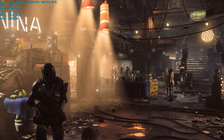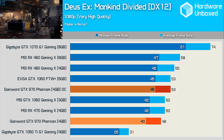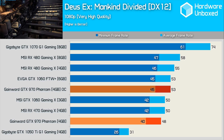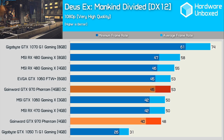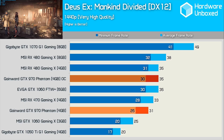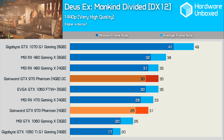Much like what was seen in The Division using DirectX 12, it seems Maxwell's inferior low-level API performance is again a problem, this time in Deus Ex: Mankind Divided. Out of the box the Gamewood GTX 970 was slower than the RX 470, though overclocked it was able to match the 6GB GTX 1060. We find similar results at 1440p, though it's very interesting to note that unlike the 3GB GTX 1060, the GTX 970 didn't fall away here.